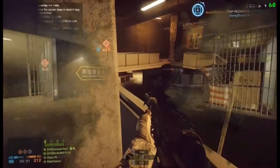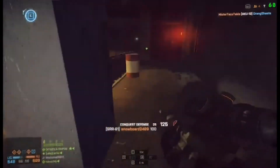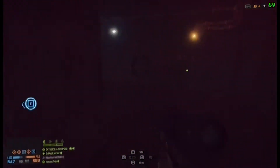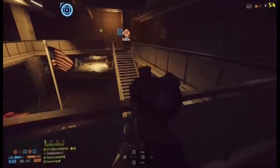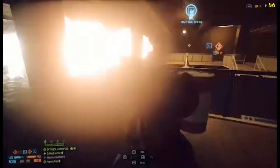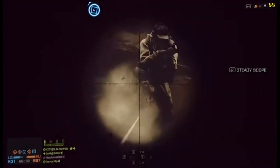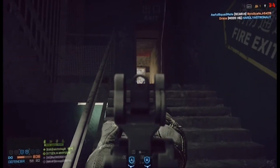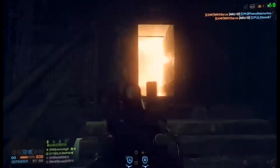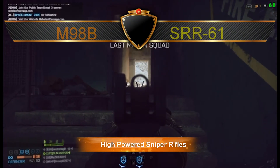One thing I noticed is when you zoom in on the scope: the SV98 moves right to left very slightly, but the JNG does what I like to call a crescent zoom — it does like a quarter of a circle arc before it zooms in on its focus. So you're going to take that extra split second to line somebody up in your sights. The JNG feels like a more powerful weapon, and I prefer it for long-range. But for long to medium range, I prefer the SV98.